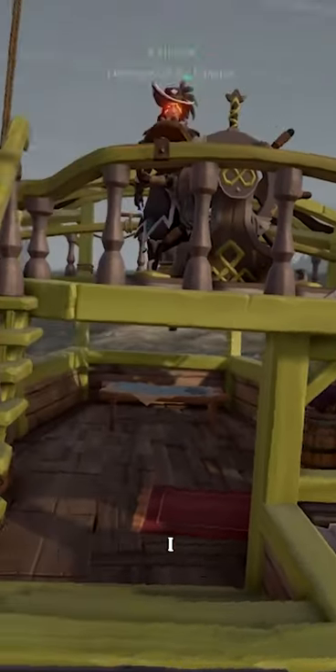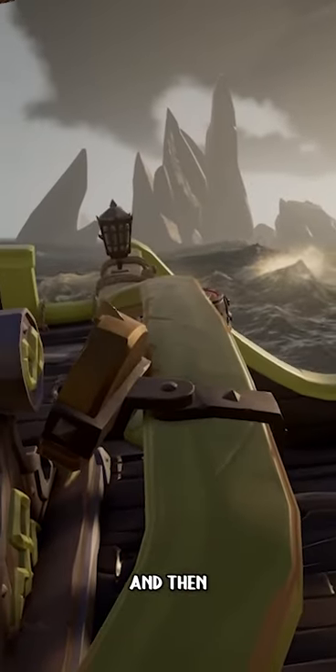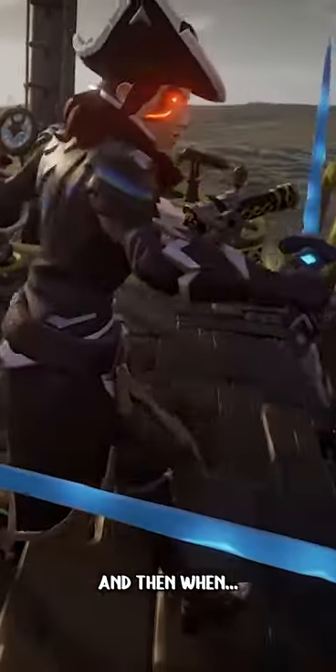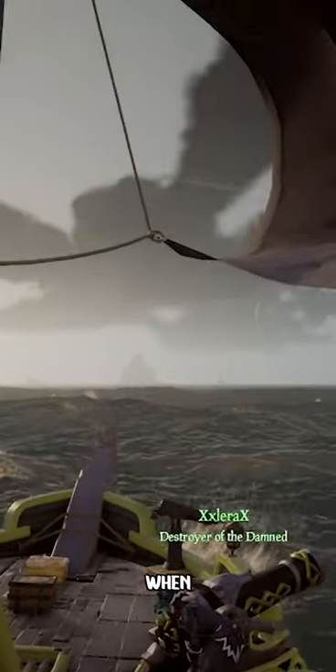Do you know how to lunge jump? I figured out how to hold your sword — you right-click when it's locked, and when you right-click it's charged.